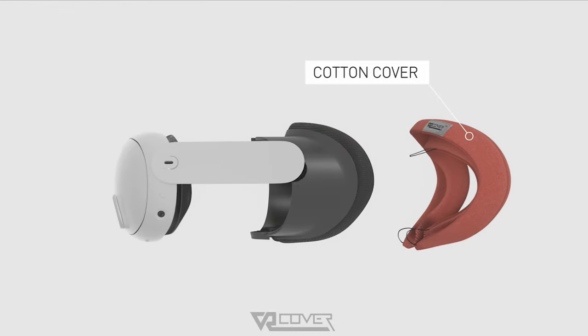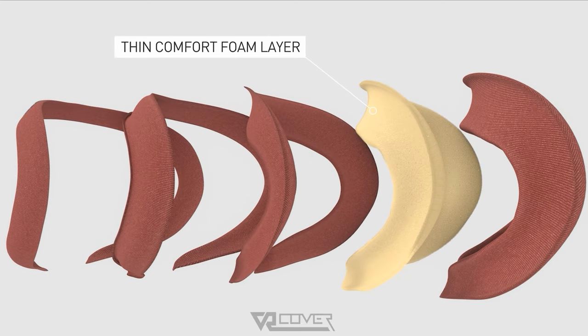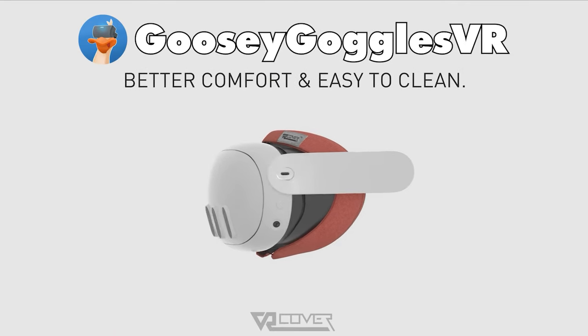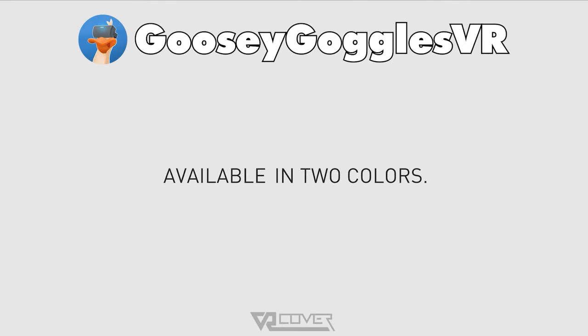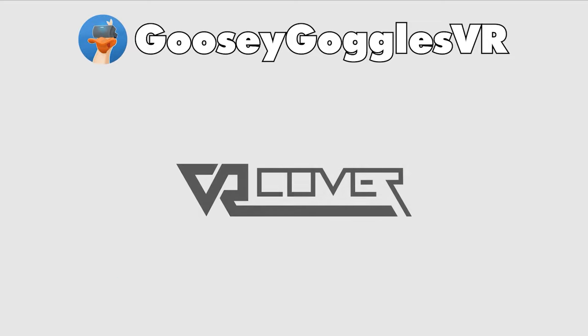Are you looking to increase the comfort of your VR experience? I've been using VR Cover facial interfaces since the launch of the Quest 1, so I would totally recommend the brand VR Cover. They're offering you guys 10% off any of their products with the code GooseyGogglesVR — shop direct on their website using the links in the description and chuck the code in at the checkout. It really helps out the channel.